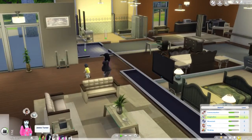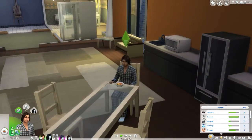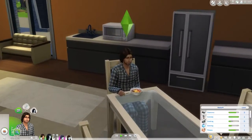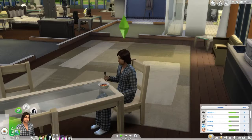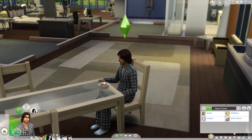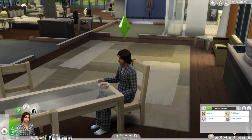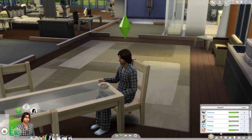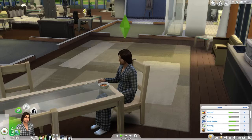These are our sims — this is James. James Turner from Sim Supply — I downloaded him and gave him a little makeover. He has the computer whiz aspiration, and traits: insane, ambitious, creative, and quick learner. His top skills are mischief, cooking, gaming, mixology, and painting.